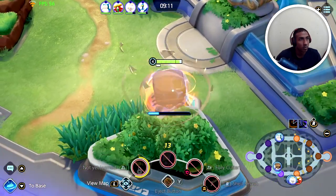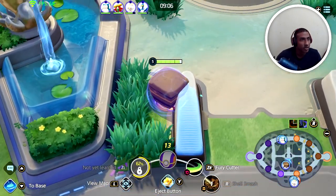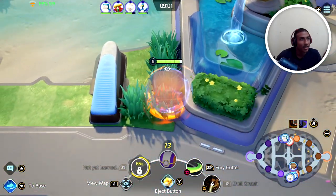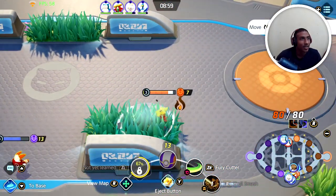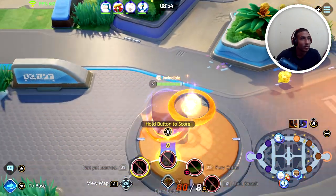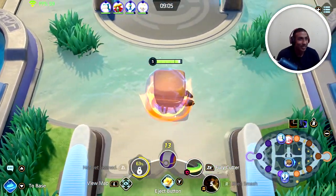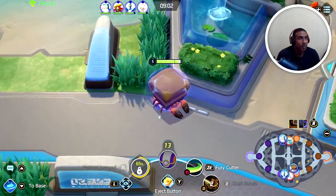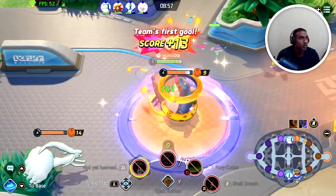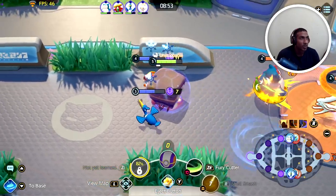There are some situations where you won't necessarily be able to get a kill. Remember, the main objective of the game is not to get kills but to score points. If there's an opportunity to sneak some points in, use that to your full advantage. In this scenario, I saw another opportunity to sneak some points in, and in doing so I also drew the enemies to me, which took pressure off my teammates since they were already at low HP.